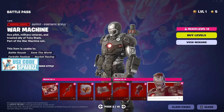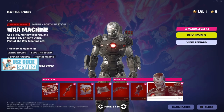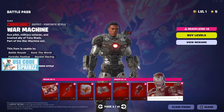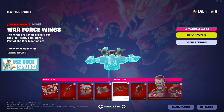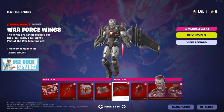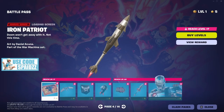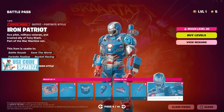We've got War Machine. I've heard you're going to be able to customize him — I don't know for sure, that might be something later in the season. This glider is pretty sweet. I love Iron Man stuff so much, so War Machine is pretty cool. There's a handheld missile pickaxe — that's honestly a cool pickaxe.